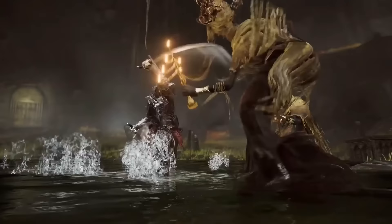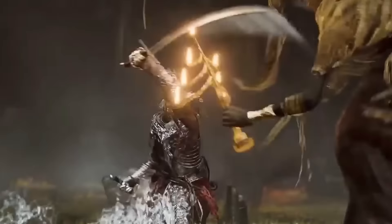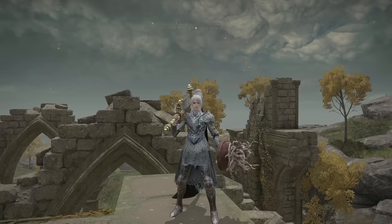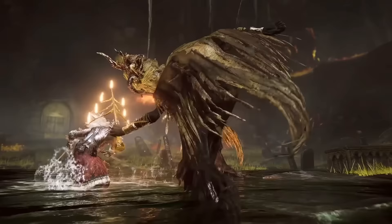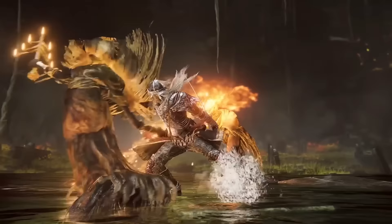We can see what appears to be dual katanas with a new moveset. This could be a special kind of weapon, one of those that are two-in-one when you two-hand them, such as the Radahn Sword or the Ornamental Straight Sword. And this little dash thingy could either be a new mechanic or an Ash of War.